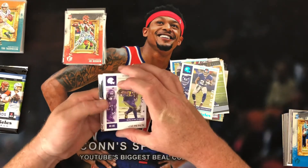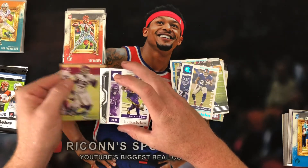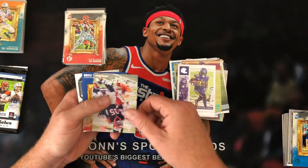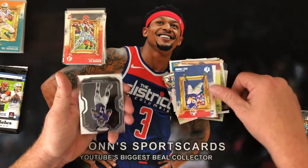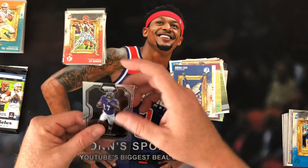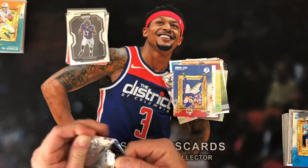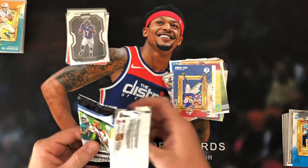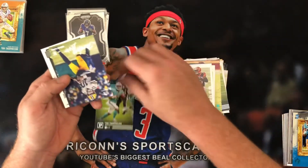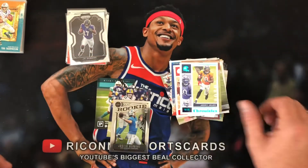Looks like we have another Prism — doesn't look to be a Silver. We'll pull from the back. Got a Chase Young — that's a Teal out of Luminance. Dalvin Cook, Tee Higgins, Jake Fromm. And J.K. Dobbins is our Prism Black. Unfortunately our Prism Blacks — we didn't hit any of the big quarterbacks. But still, we did hit that Henry Ruggs Silver, so that's nice. Tee Higgins. There's another Tua, Jordan Love, Justin Herbert, and a Jerry Jeudy to end it.